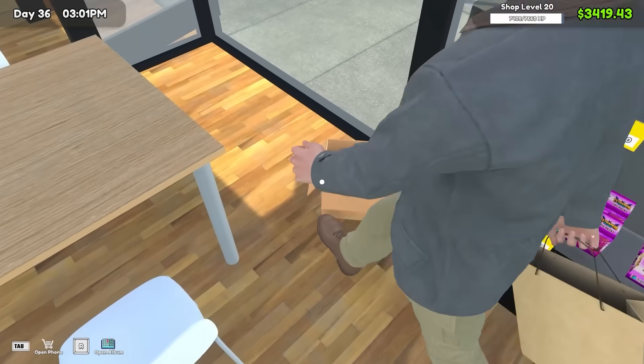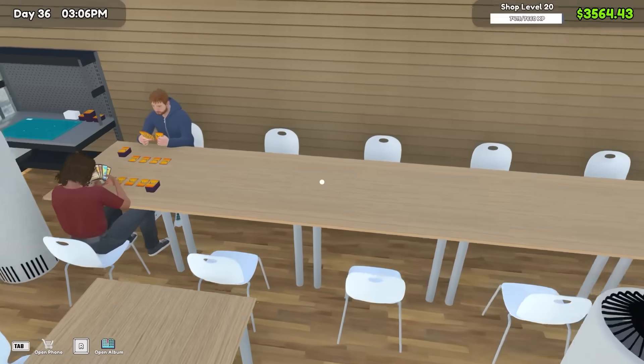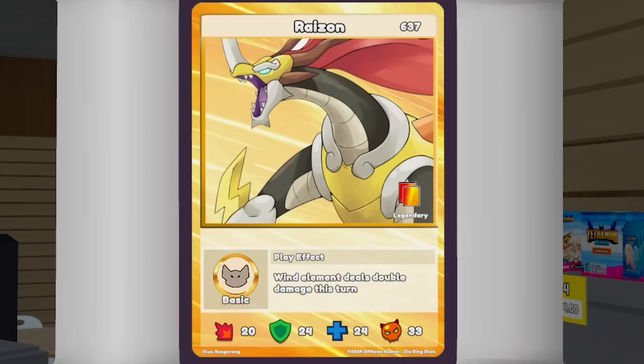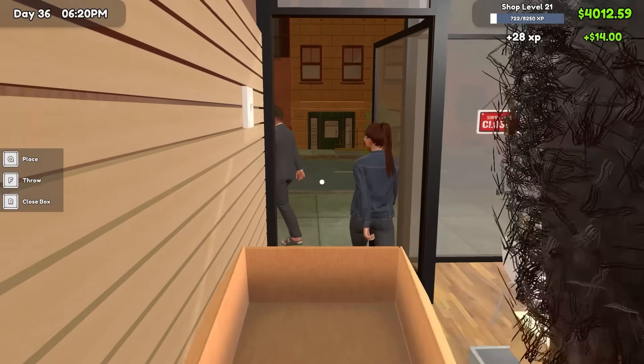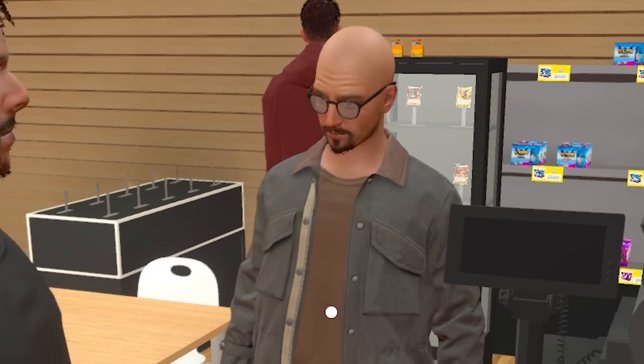Depending on how many of those we sell, that's actually pretty good. Of course, we did have to spend $1,200 on the license for them, so we got to factor that in. The second box is done. We found an $86 card — that was it. But it's cool that Walter White decided to come for a visit.